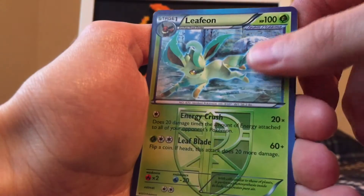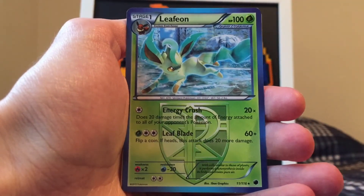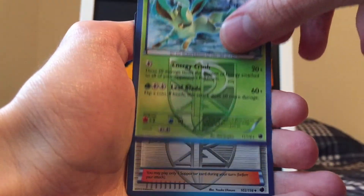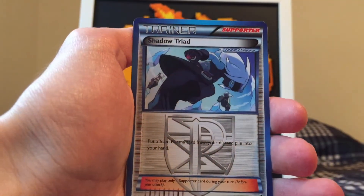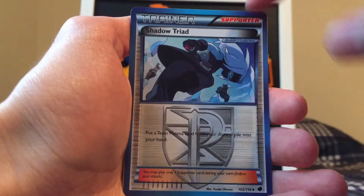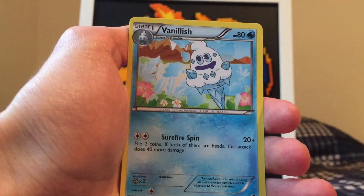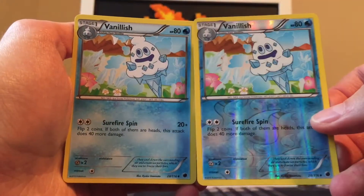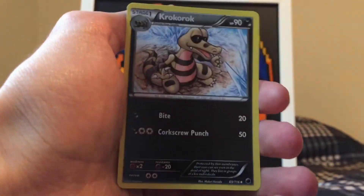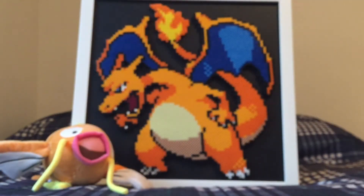That means the rare is next — let's see what we can pull. We got a Leafeon! That is a really cool rare. It's not a holo or anything, but that's awesome — I'm not upset with that at all. We got a Shadow Triad — very cool uncommon card. I really like the blue bordering on these cards. Here's another Vanillish, so we got the regular and reverse holo form of that. And a Krokorok to finish it off. Nothing spectacular, but solid.